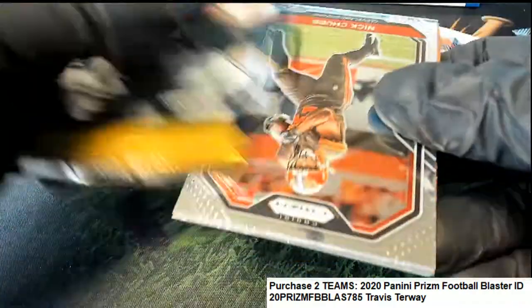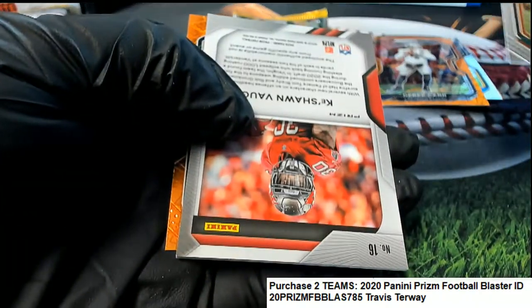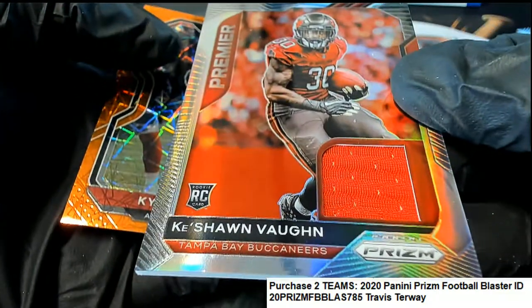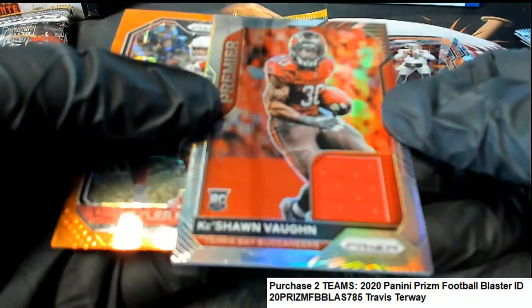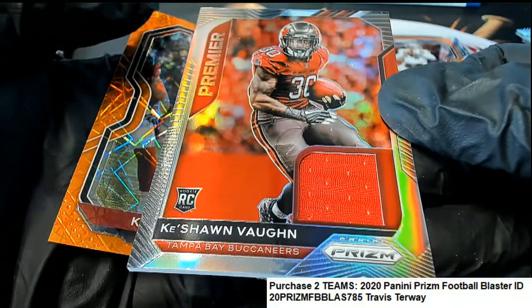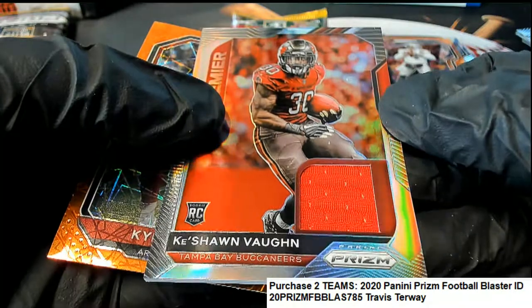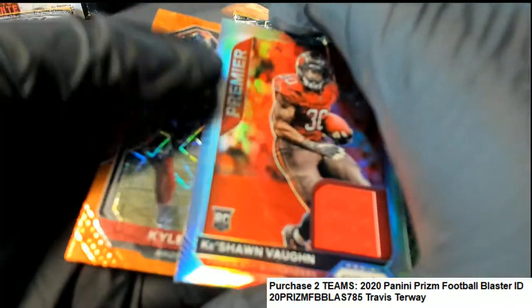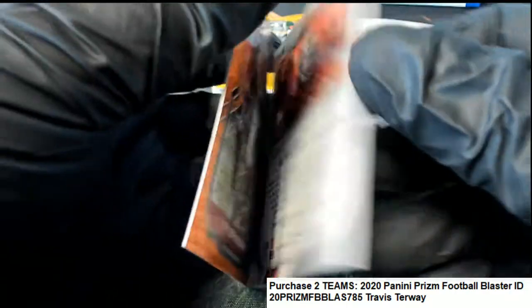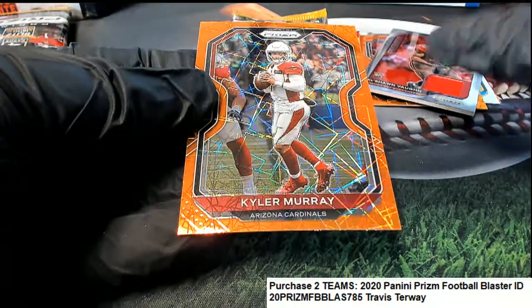Travis T., what else is coming out of here? Travis T. is pulling a Keyshawn Vaughn relic, Tampa Bay rookie. Every now and again, we get a box that has a rookie relic. They're not guaranteed in every box — these are very rare. They're blaster exclusives and extremely rare. Congratulations! Nice silver Vaughn Buccaneers relic.